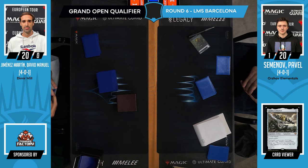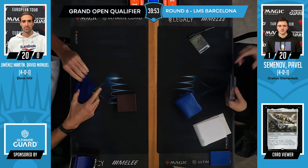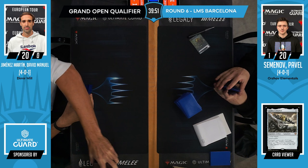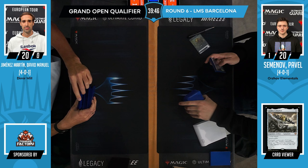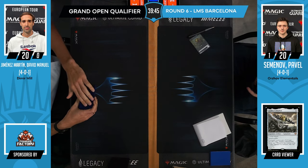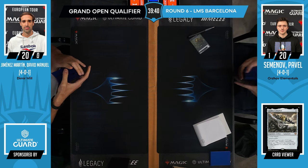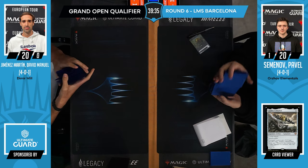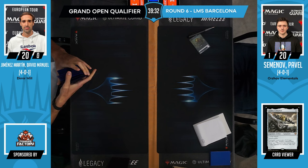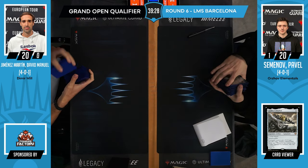And the sideboard — oh my god, there's just so much going on there. Is there anything in Modern sideboards you can bring against a deck like Mill? Other than the Eldrazi — obviously you don't want to get paired against Tron, which will just keep reshuffling their deck thanks to the Eldrazi. Is there anything other decks can reasonably have?